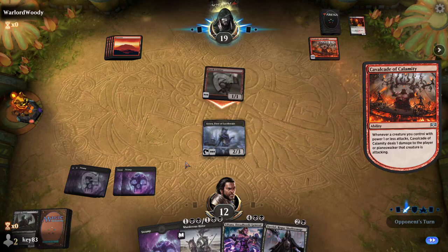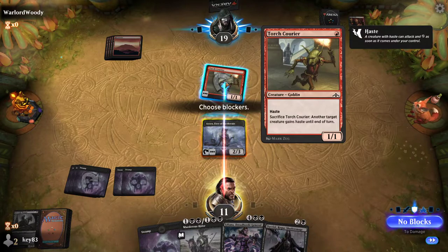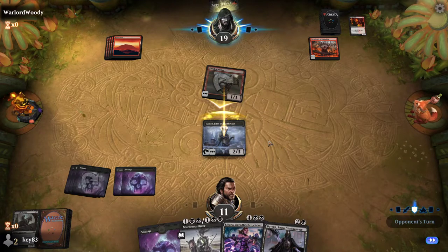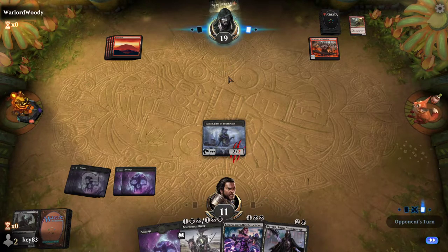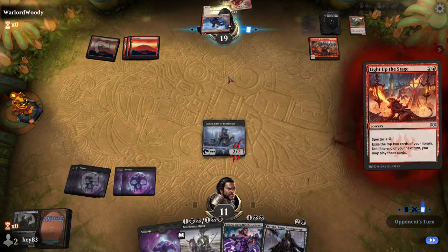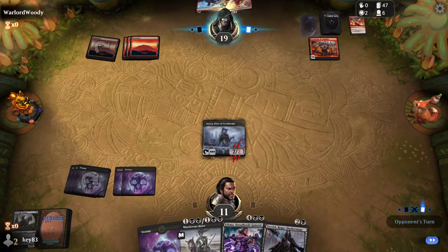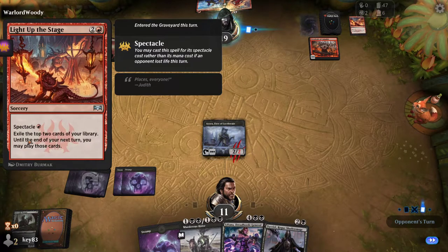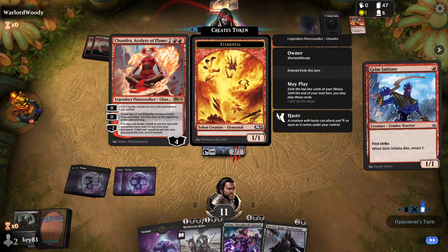I'm going to go to combat. This either means you have a pump spell. Have you ever seen a pump spell in this deck? In red decks, yeah. Or it's a shock — one of the two. I wanted the surveil trigger. Ooh, that's interesting. Light Up the Stage — it exiles the top two cards of his library until the end of the next turn; he can cast those. So they are in exile, but he can cast those — that's why we can see them.